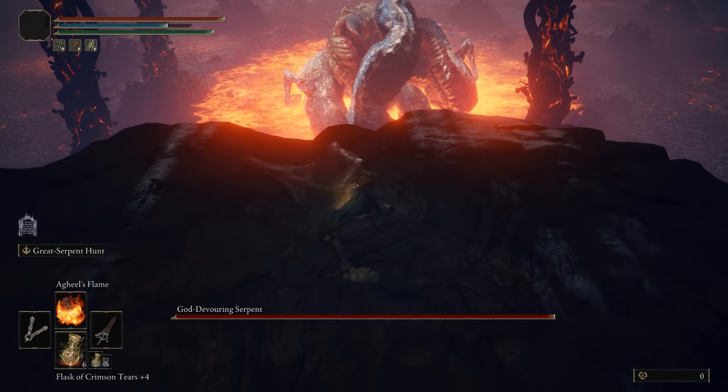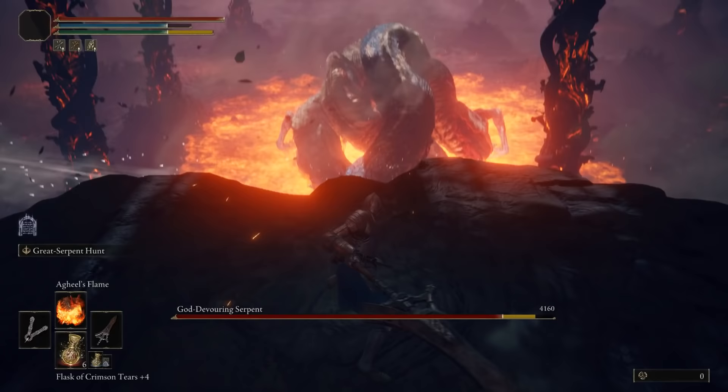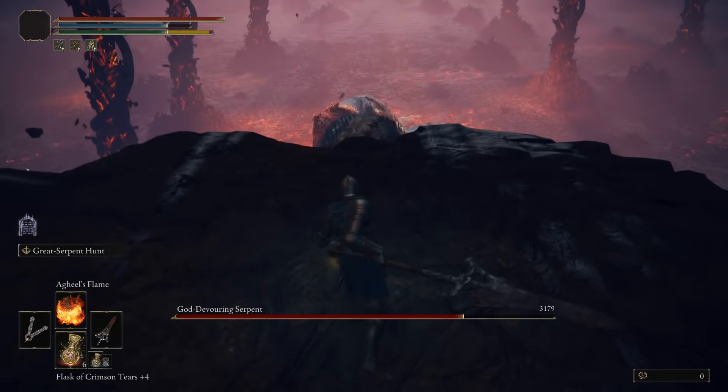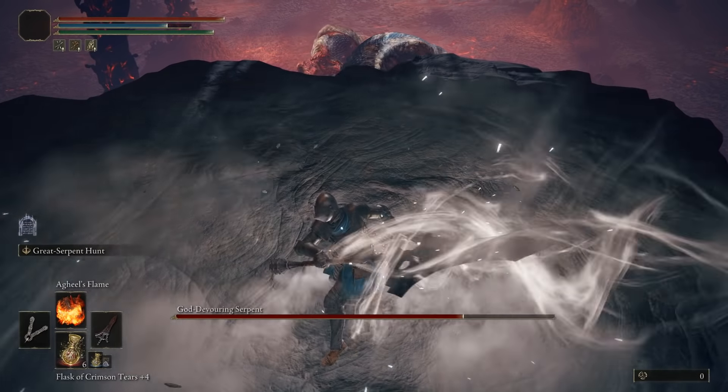The snake can't reach you up here, so now all you have to do is use the Serpent Hunter's special attack to penetrate him through the rocks to his death. Just don't get too close to the edge as you can take fire damage.